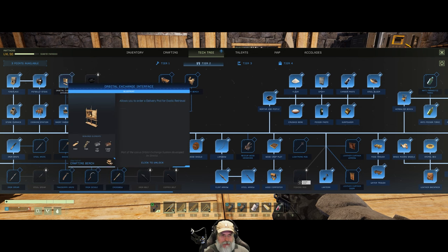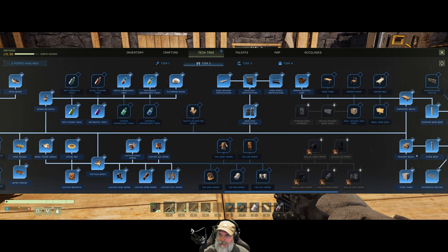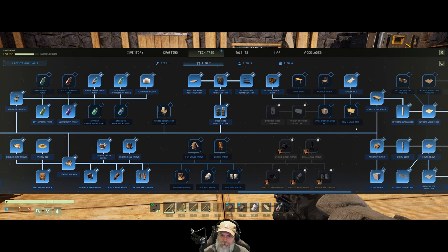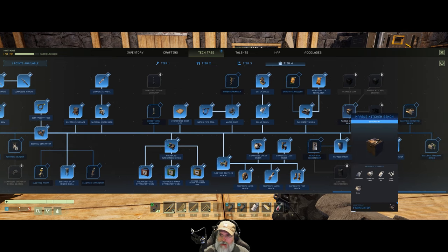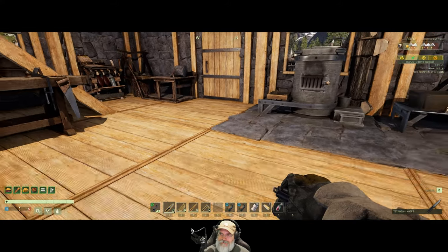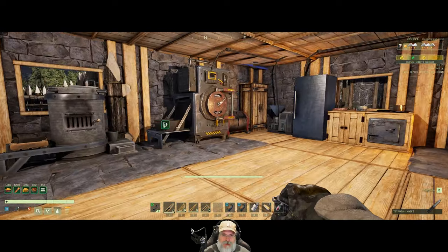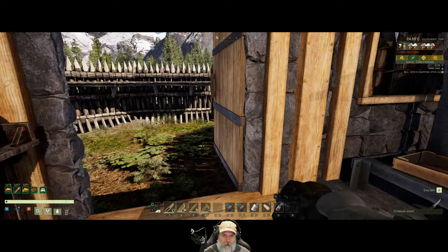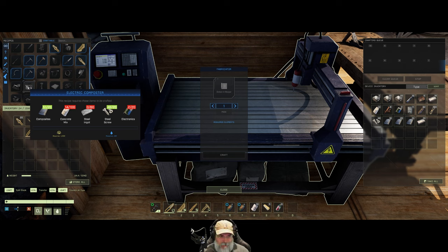Here we go - short range radio and orbital exchange interface. We'll learn those two things because that'll allow us to start doing quests. We have two points left, let's get the wooden bed because we get a better sleeping buff from it. Then go back to tier four - let's learn this because that'll unlock the electric stove for us. And that spends all of our points. The storm is now over. So we got the points taken care of. What I'm gunning for next in terms of machinery is I want to make the electric composter but we need 100 concrete mix and 60 steel.